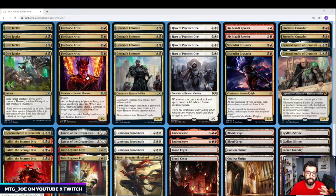Fireblade Artist is a 2-mana hasty creature, and at the beginning of your upkeep you can sacrifice any of your tokens to deal 2 damage to a player or planeswalker. General's Enforcer is a new human from the set — 2 mana, 2/3. Legendary humans you control have Indestructible, so it provides implicit protection for our legendary creatures. And for 4 mana, you can exile a card from a graveyard; if it was a creature, you create a white human soldier token — a good mana sink late game.